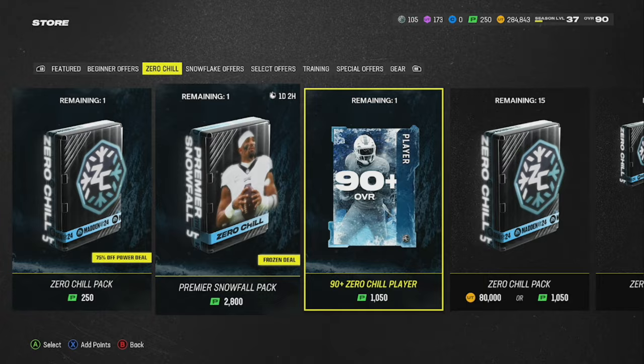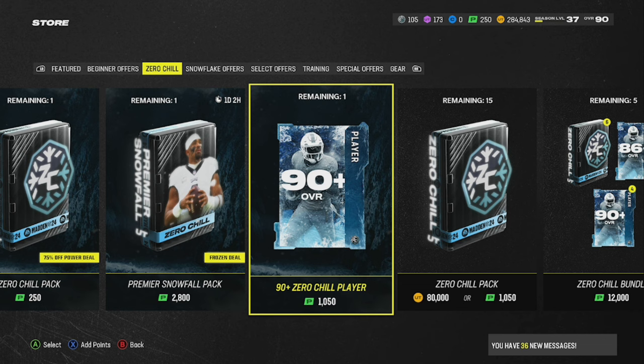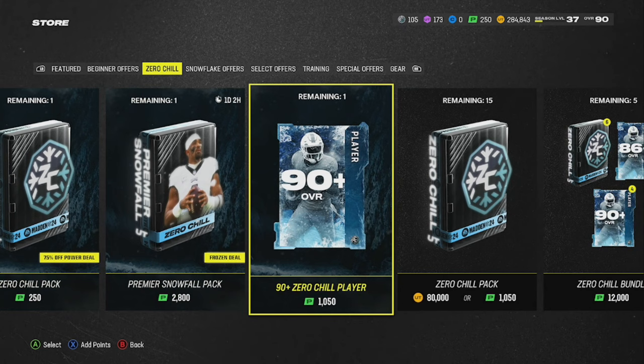In the store, honestly, there's not really any crazy cards right now, so stay away from most of it. This training pack for an 82-plus is too much — don't do that. But this 90-plus pack for $10 may be worth it. You can get an LTD out of it, or a straight 90 which goes for around 100-200K. That's the only thing in the store I'd say you might want to dabble in.